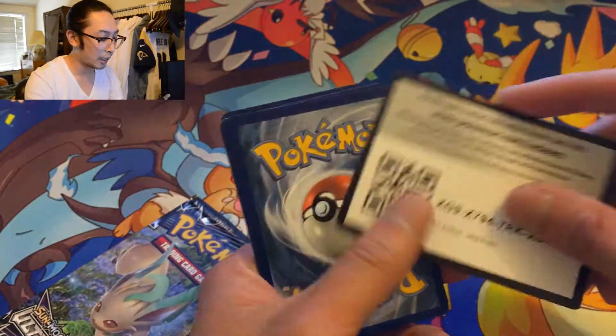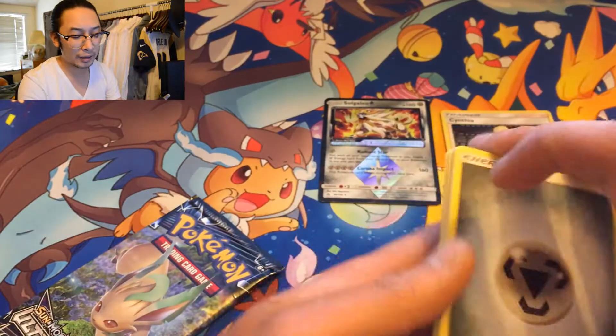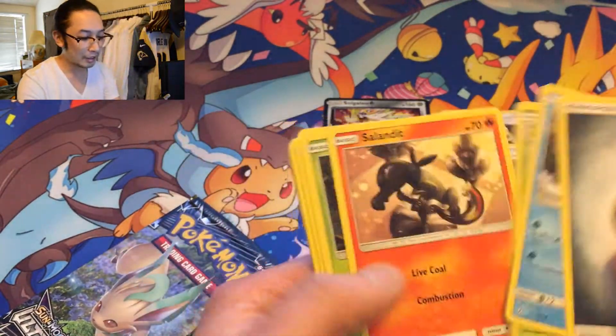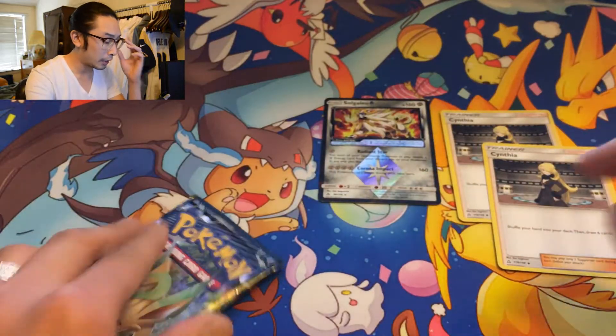Green code card - that's not good, but that's okay. Maybe if we could get a common Cynthia? Yes! Cynthia! Cynthia makes it worth it. She's like a couple bucks, and she's only a common.